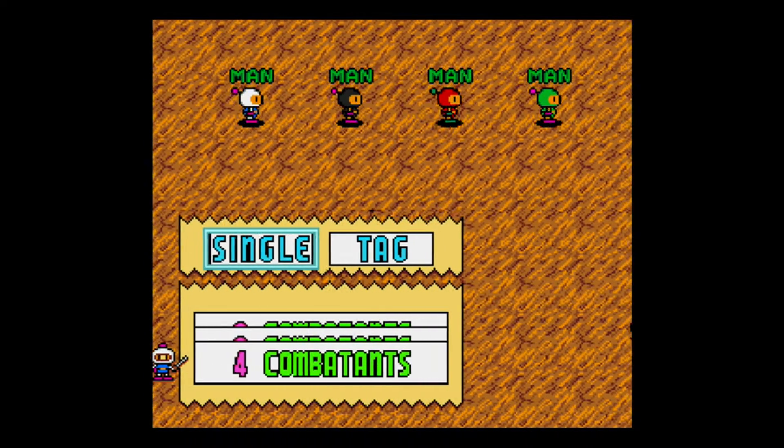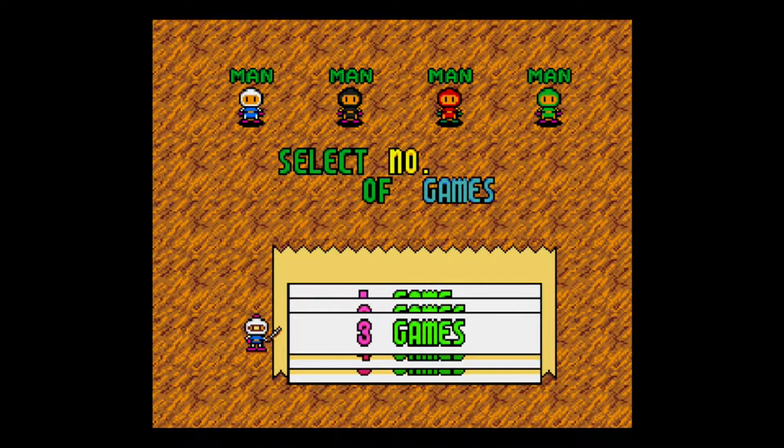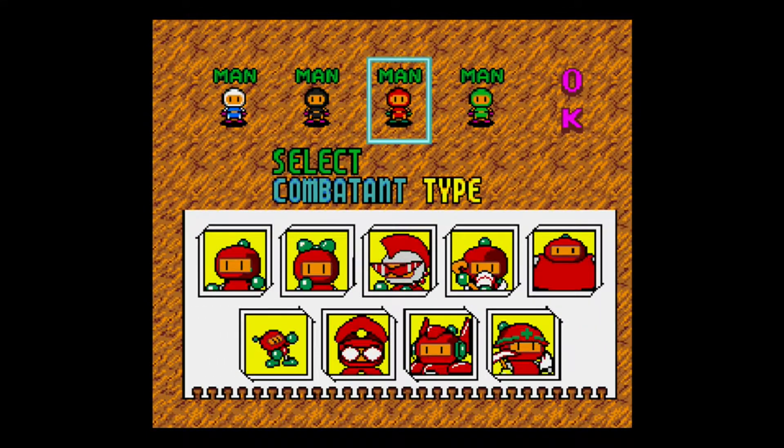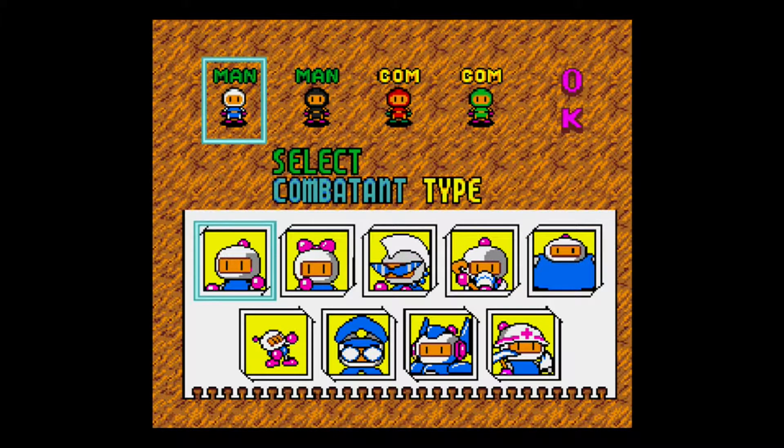We'll do all four of us — just four Bombers — and then we'll change them. With these current controller configurations, we're going to use bombs with B, and A is going to be how you use your ability or the Louie's ability. That should be pretty much it.